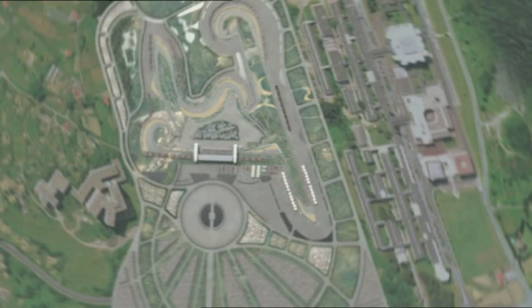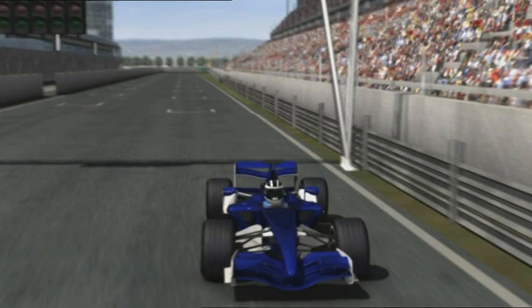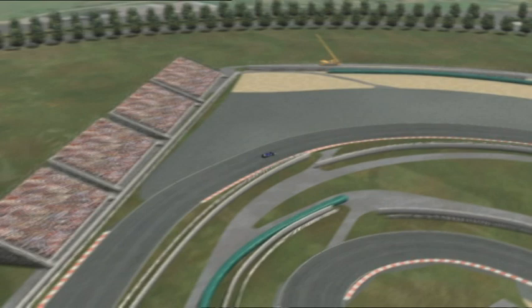The Shanghai International Circuit is located a good hour's drive from the city in the former marshland area of Anting. Like many others, the ultra-modern circuit was designed by Formula One's favourite architect, Hermann Tilke, and he's packed into it everything that any driver or spectator could ever wish for.